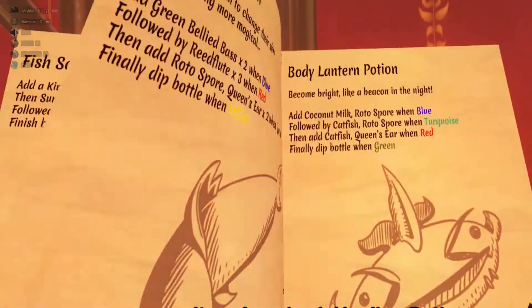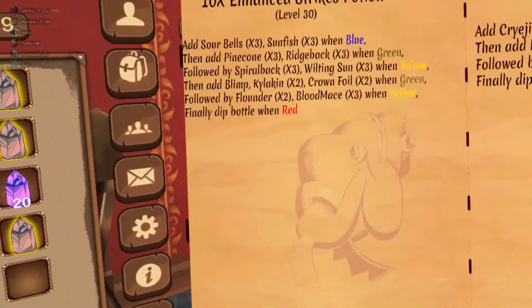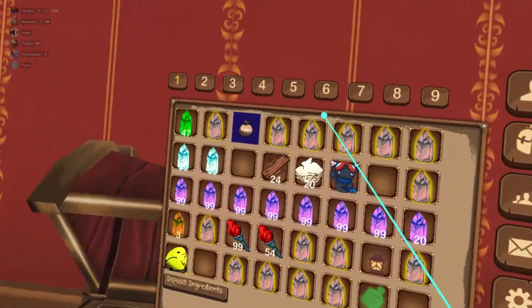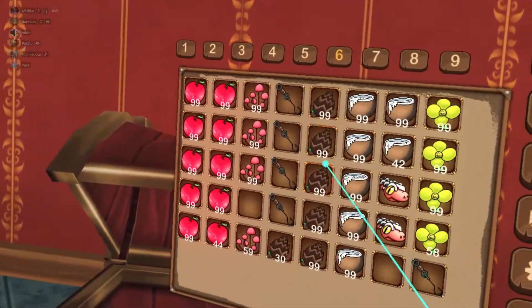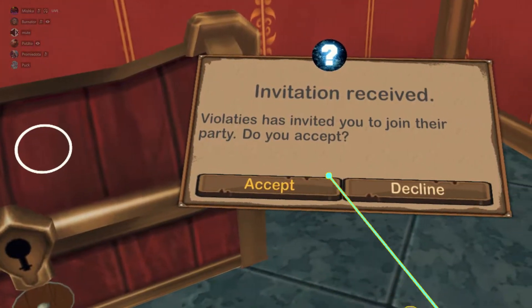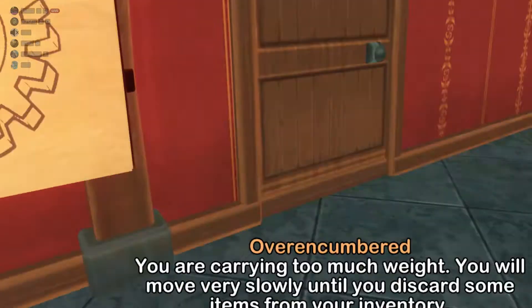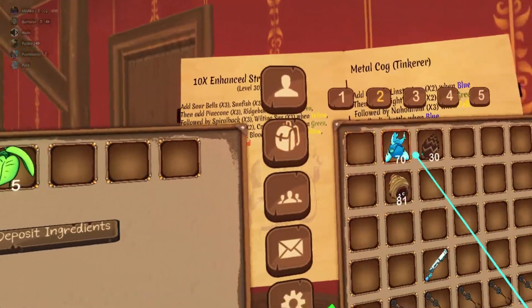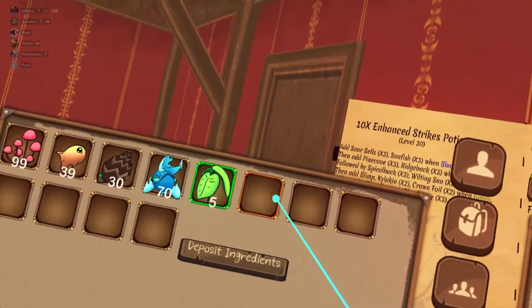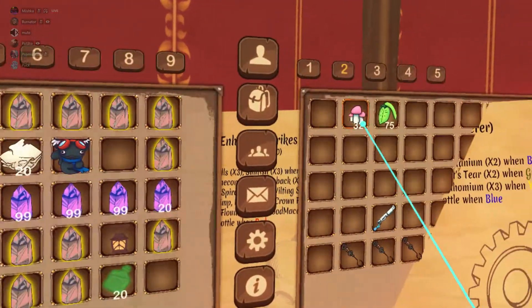Now let's get a little bit more complicated. My guild is low on enhanced strikes potions, so we're going to make some. We need sour bells and sunfish to start. We have sunfish, so we're going to get sour bells. Sour bells, sunfish, pine cone, ridgeback fish, spiralback. We're overweight, so we're going to drop these off and put them in order. Sour bell, sunfish, pine cone, ridgeback, and then spiralback. After spiralback, we need wilting sun and blimp kylacken.